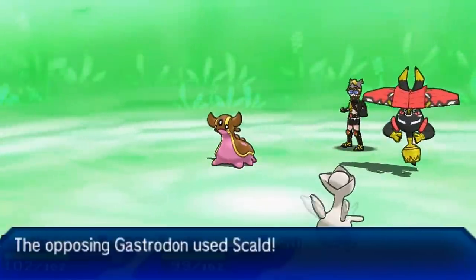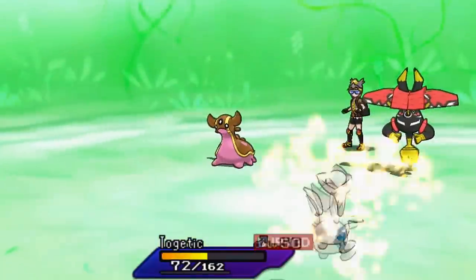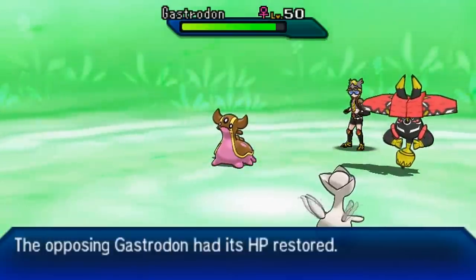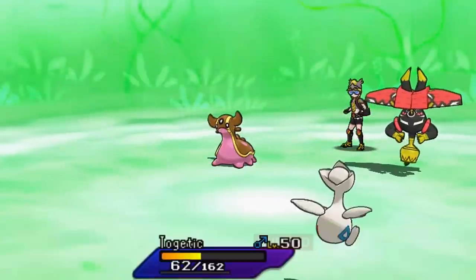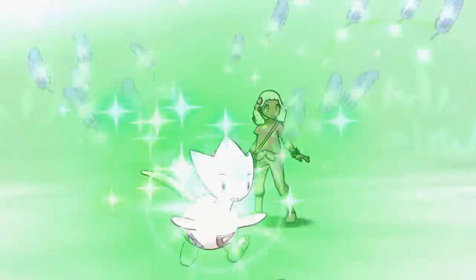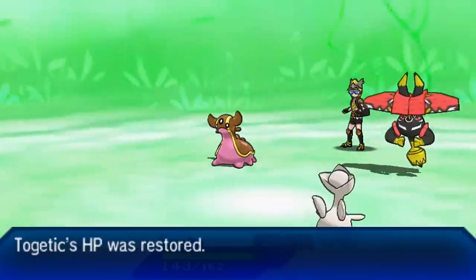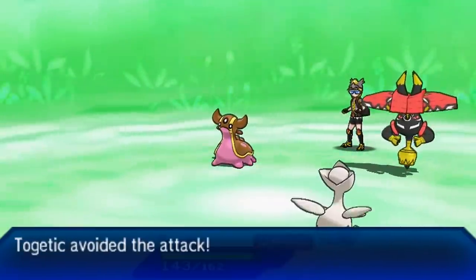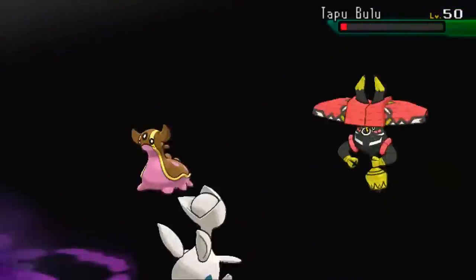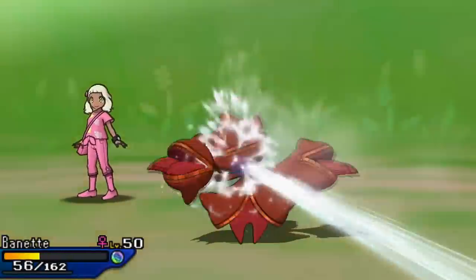My opponent goes for Skull Bash targeting Togekiss — it doesn't do that much damage, but he does get the burn, which lowers my Togekiss's longevity. However we're still in Phantom Force, so Tapu Bulu can't hit me with any attacks. I go for Prankster Roost to remove my Flying typing, so Rock Slide does neutral damage. Phantom Force nearly OHKOs Tapu Bulu with the Hustle boost and STAB — it's very powerful. Phantom Force also goes through Protect, which is very handy in VGC.